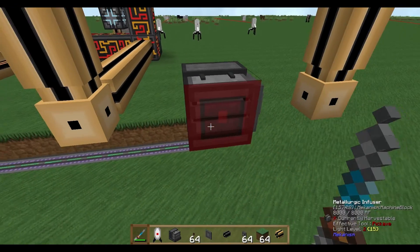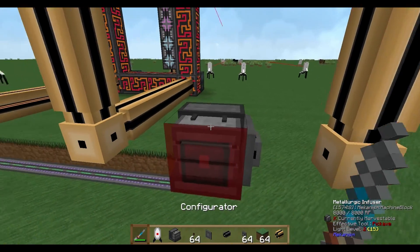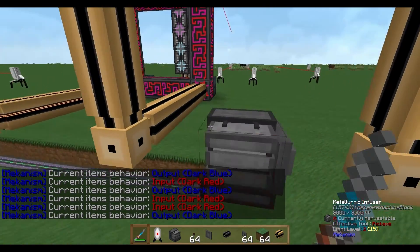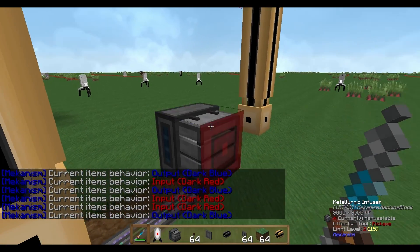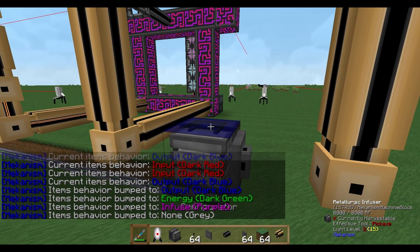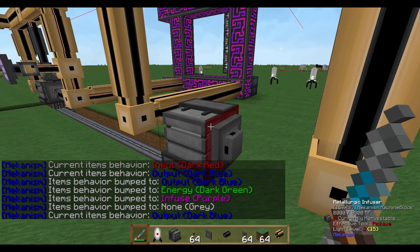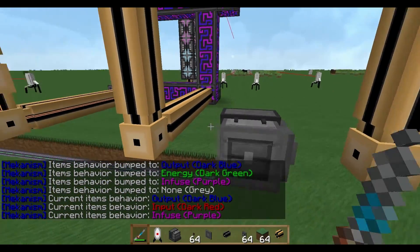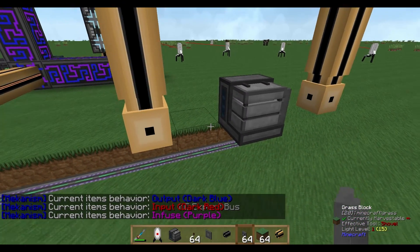For Mekanism machines I suggest getting the configurator. With it you can check which side is an input side, infused side, or whatever. Right-click on a side to check its status, and shift right-click to change it.